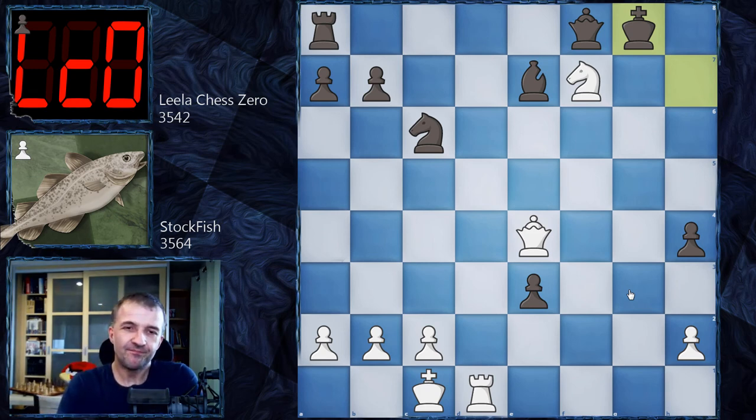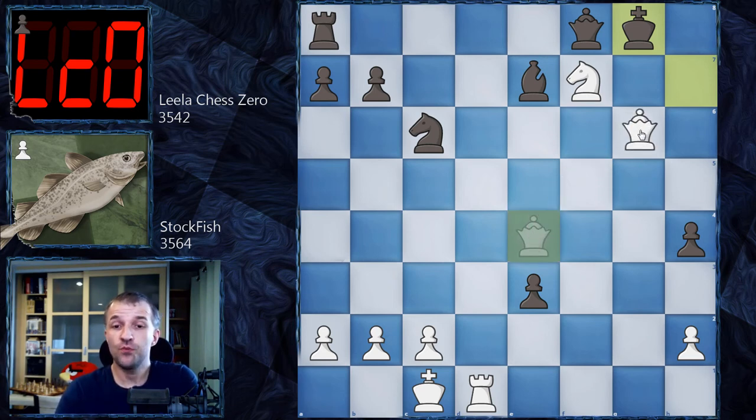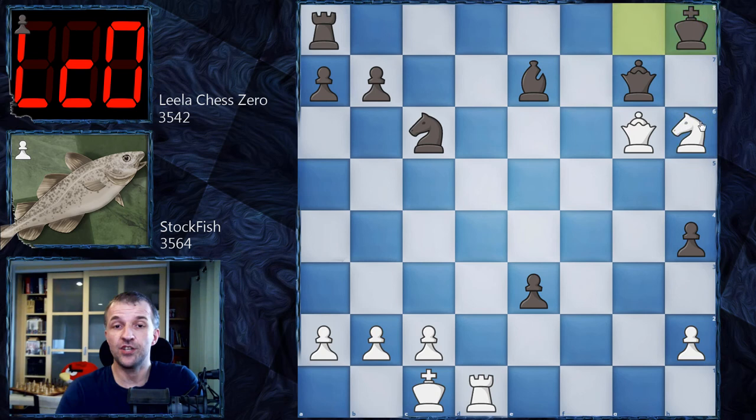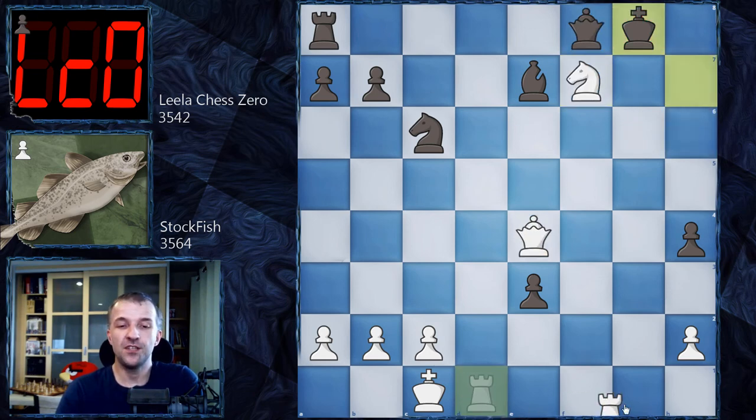Okay, ready? As I said, it's not very difficult — congratulations to everybody. I hope you didn't play Queen g6 because that would actually be a draw — after Queen g7 white doesn't have any continuation. Knight h6, King h8, and that would be threefold repetition, so white would have to fight for a draw. The winning move is Rook g1 — congratulations! There are no moves — h8 is controlled by the knight, h7 is controlled by the queen.